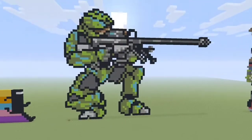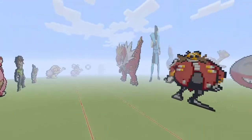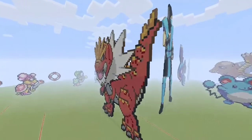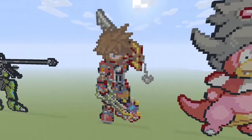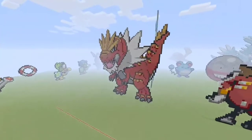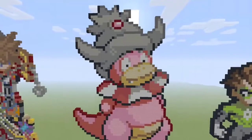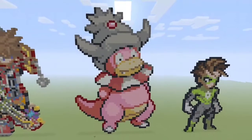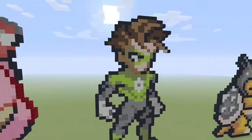We've got a new Master Chief with a Slaver Rifle. Sora from Kingdom Hearts and also Super Smash Bros. Ultimate. Slowking from Pokemon. Brand new Green Lantern.